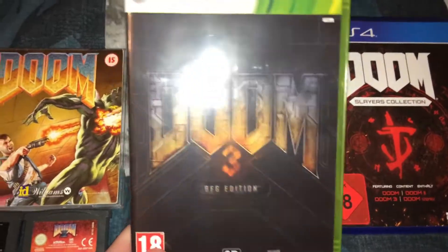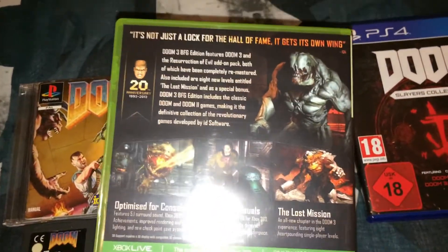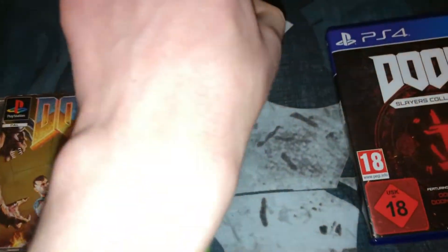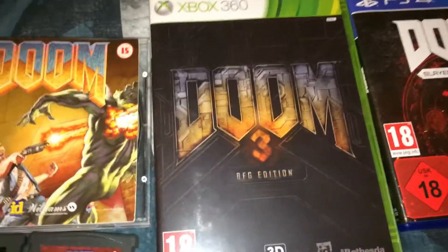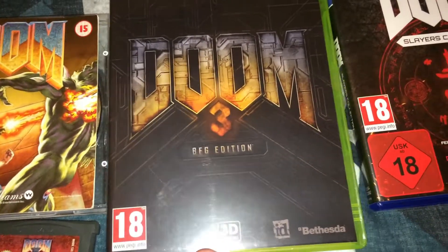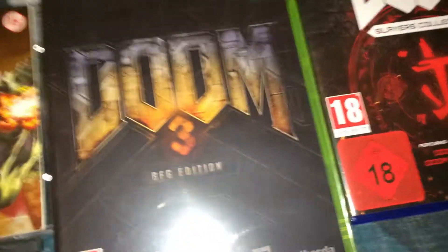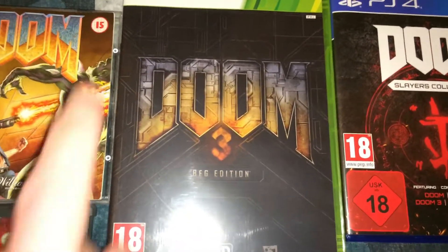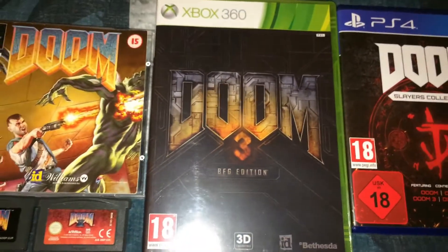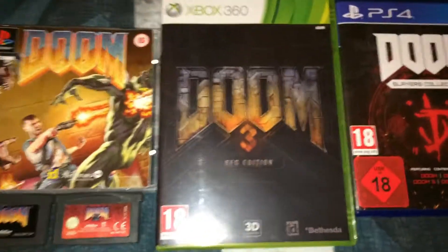Next we've got Doom 3 BFG Edition for the Xbox 360. I did actually used to have Doom 3 for the original Xbox but sold it years ago. This one's got Doom 1 and 2 as well as Doom 3 — I've got the disc and manual. This version added some changes to Doom 3; the most notable one is that your flashlight is actually mounted to your gun, whereas in the original you had to manually switch between your flashlight and your gun. The BFG Edition made the game a lot easier for newcomers, but it was still a pretty decent version. The ports of Doom 1 and 2 were pretty much directly based on the DOS version, so they were really good, although there were some weird changes like health packs having pill icons instead of plus signs, and some sound effects didn't sound quite right.